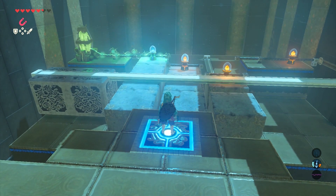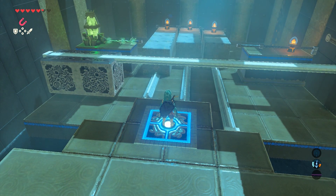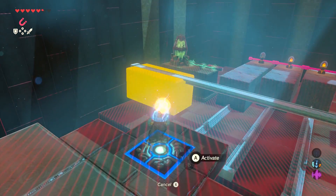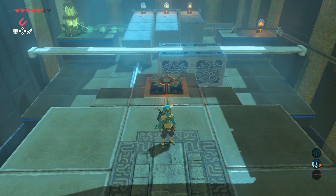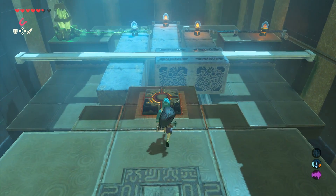In the third room you're going to see a big orange switch — stepping on it is going to shift the platforms. At this point you can use magnets to grab the metal container on the left and drag it to the right. Stepping off the switch is going to bring everything back, but it's not going to quite work. You'll see that things just don't line up correctly — the middle platform needs some adjustment.